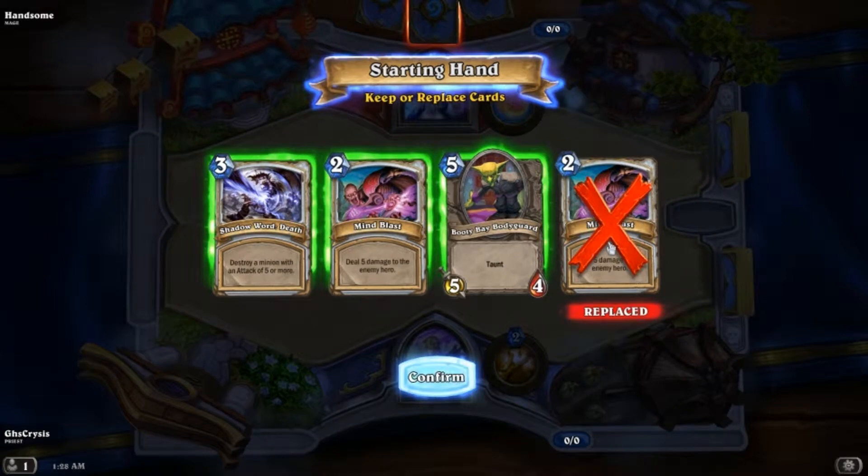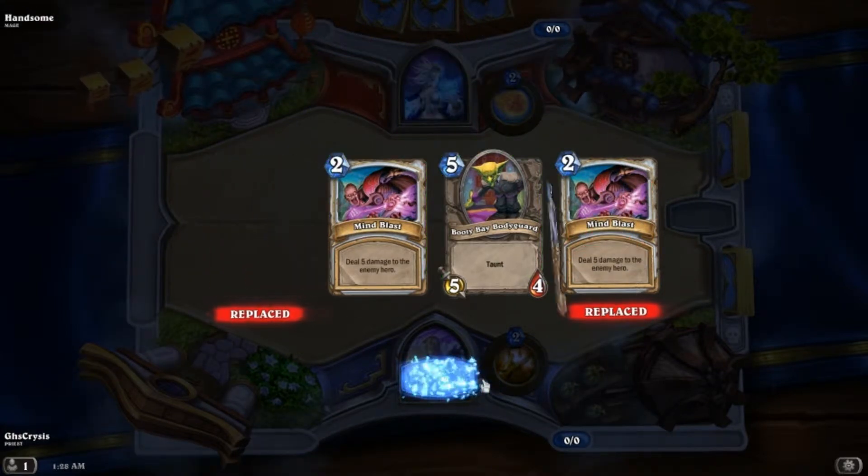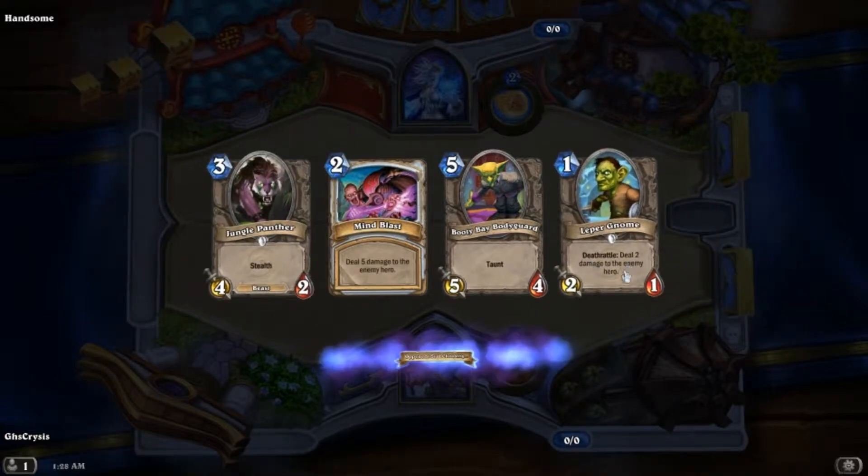I don't need two Mind Blast cards, and I don't really need this either — nothing's going to have five attack every game. I'll keep that though because I want the taunt thing. Got that Leper Gnome.